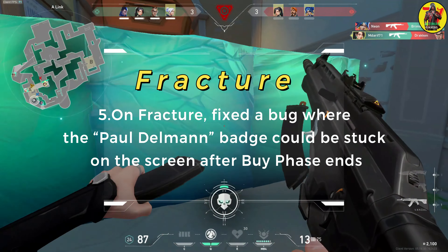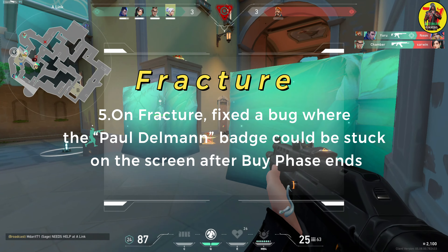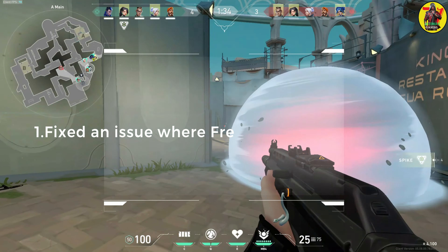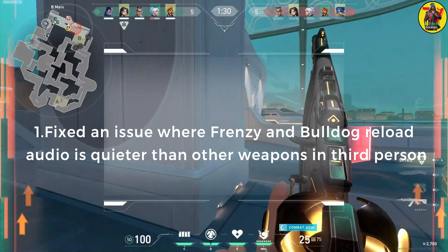On Fracture, fixed a bug where the Paul Delman badge could be stuck on the screen after buy phase ends. Weapons: fixed an issue where Frenzy and Bulldog reload audio is quieter than other weapons in third person.